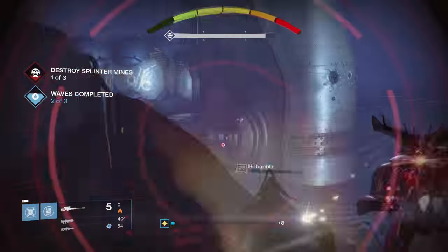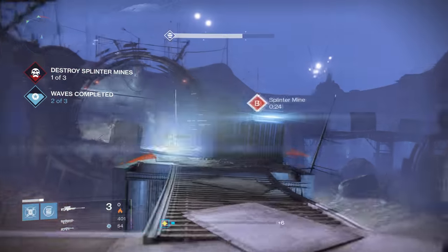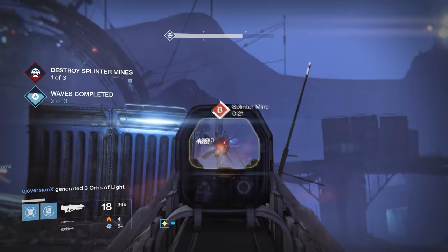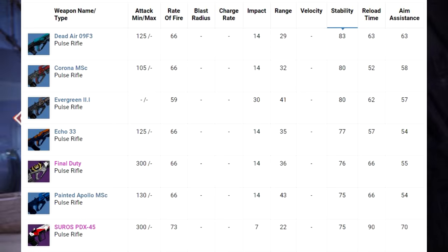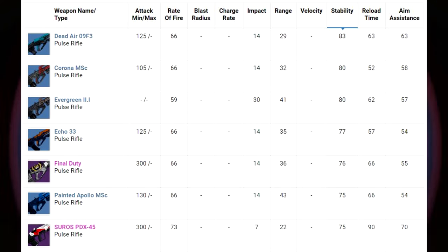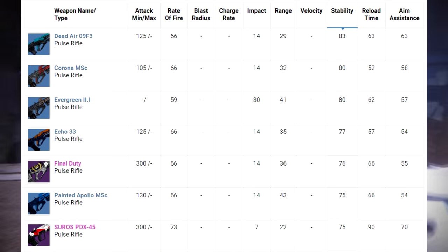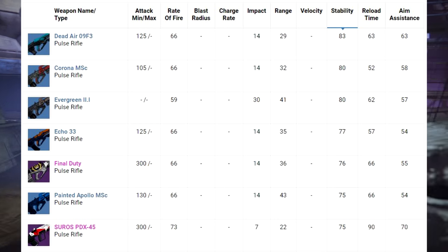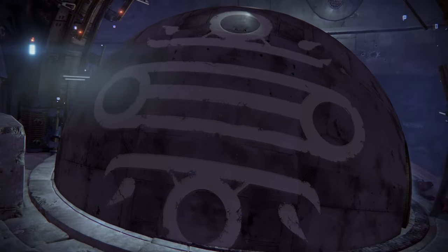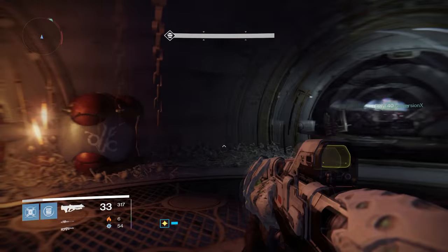The reason I'm talking about this is because some of the Year 1 blue weapons have outrageously good starting stats - they more than compete with what are now the legendary weapons. Take a look at the top pulse rifles organized by stability. The top four with the highest starting stability in Destiny, period, are all Year 1 blues. All of these kick ass in the Crucible. I did videos back in the day on the Dead Air and the Evergreen, and they were actually insane in the Crucible.